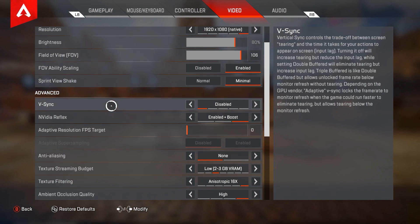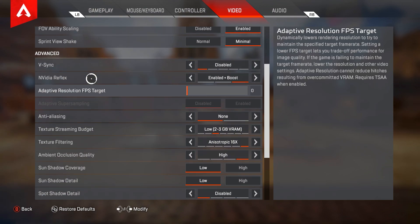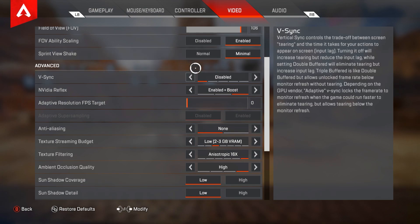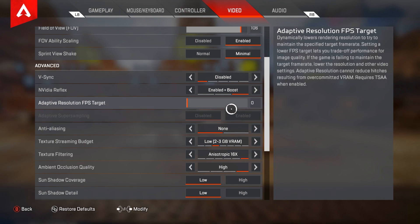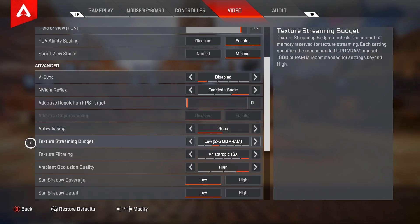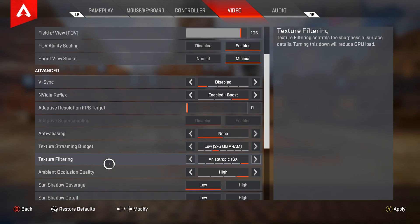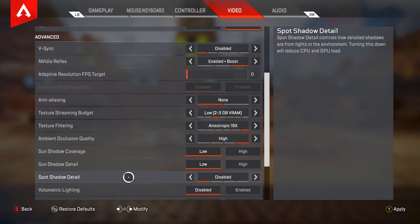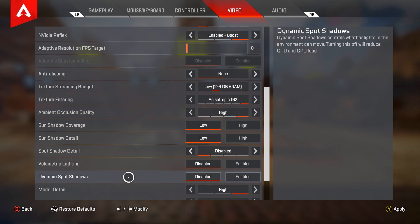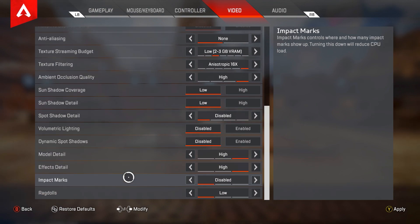For the advanced video settings — I have a 3070 with an i7 so I have a pretty nice computer. If you're running a lower graphics card you may want to put more of these settings towards the lower side. V-sync I have disabled. For Nvidia Reflex you want to have this on Enable Plus Boost if you're able to. Adaptive resolution FPS target at zero. Anti-aliasing on none. Texture streaming budget on low. Texture filtering on 16x. Ambient occlusion quality on high — doesn't really matter, can be as low as you want. Sun shadow coverage on low, sun shadow detail on low, spot shadow detail disabled. Volumetric lighting disabled, dynamic spot shadows disabled. Model detail on high, effects detail on high — this won't hinder performance. Impact marks disabled, ragdolls on low.